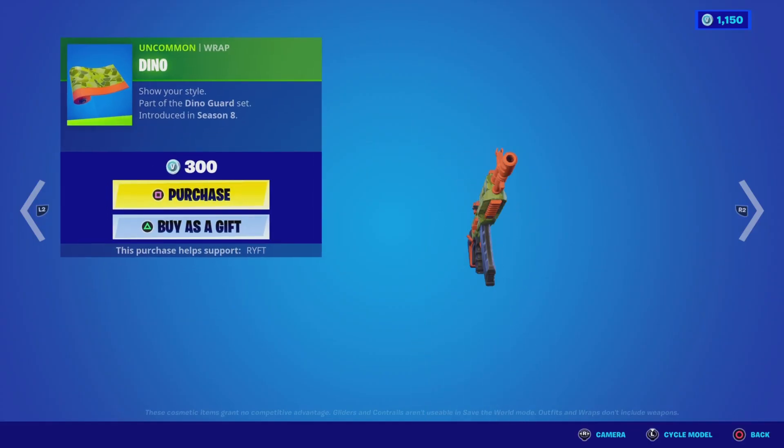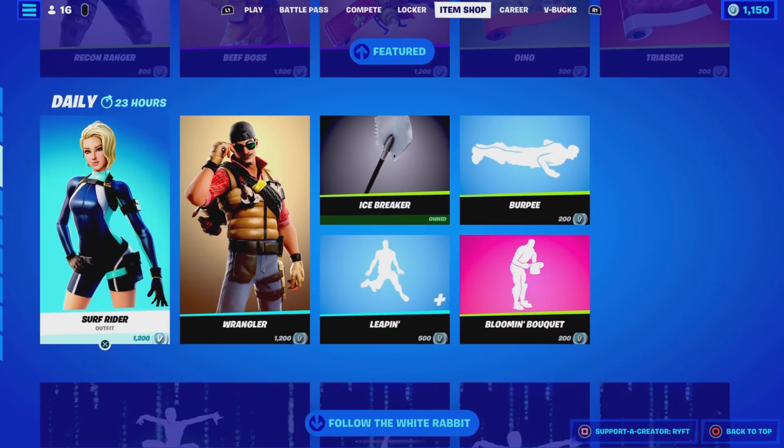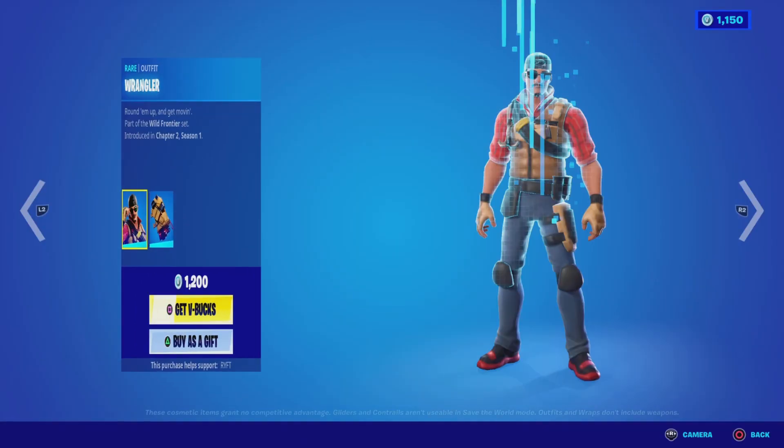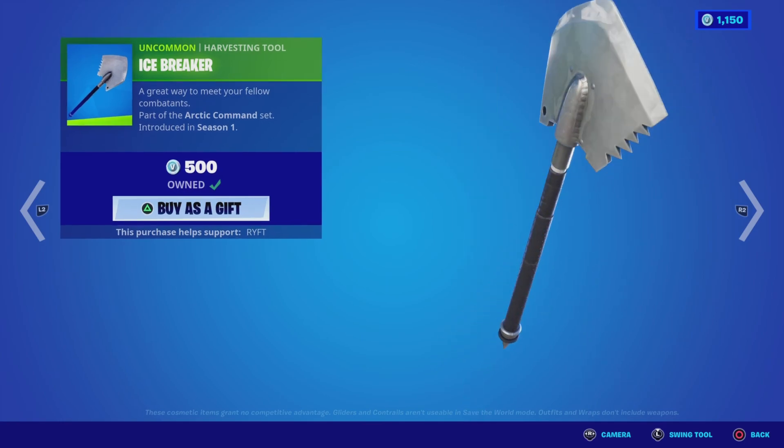We've got the Dino Wrap, we've got the Jurassic Wrap as well. We've got Surf Rider with the back bling Shortwave, then we've got Ragnarok with the back bling Saddlebag, and then we've got Icebreaker.